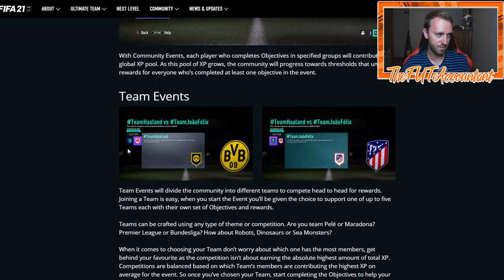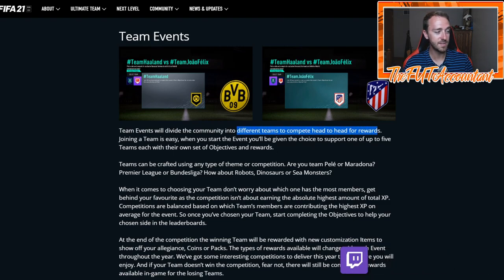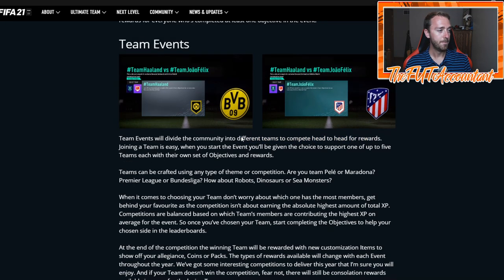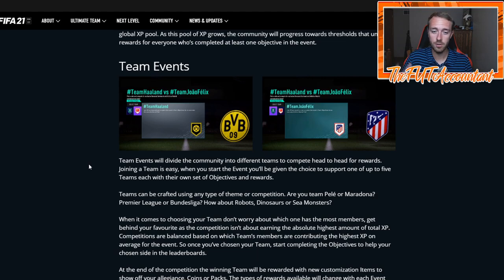Team events will divide the community into different teams to compete head to head for rewards. Joining a team is easy — when you start the event, you'll be given the choice. The example here is Holland or Joao Felix. You jump into that team and complete the objectives to get the rewards. It's going to be interesting to see how this plays out and whether you can see what percentage of people have chosen one side or the other.